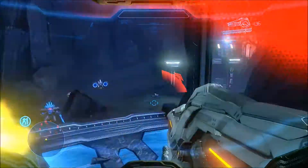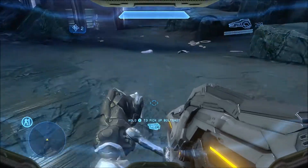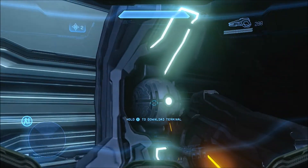Once you've killed all of them, you want to walk over their dead bodies, and right over here to the left there, you'll see a little monolith. You want to go up to it and hold X.